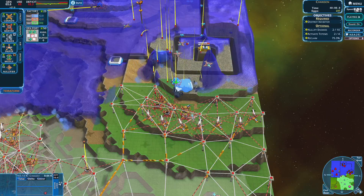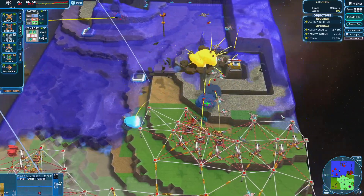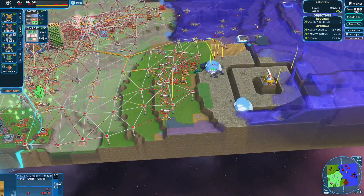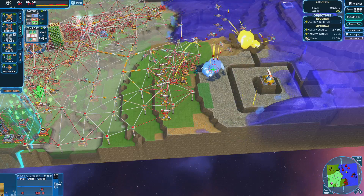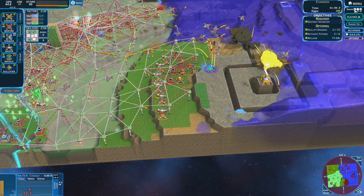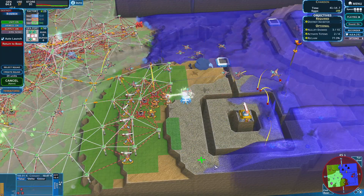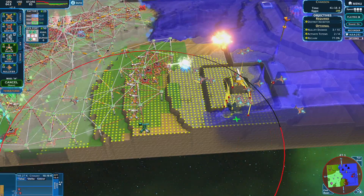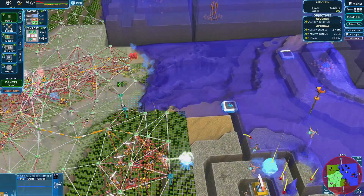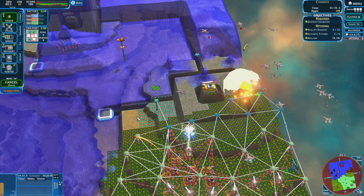Not too bad actually — that went a lot smoother than I thought it would. Nullifier right here. Speed up time again. We got a little bit of a ripple through our defense — whatever. Just keep it up, clean it all up. It's satisfying when you finally start to push back on the enemy. Now bomber squad, move over here and clean that all up. Because now our goal is going to be to nullify that other bitch.